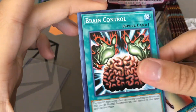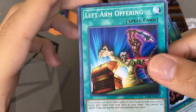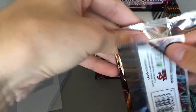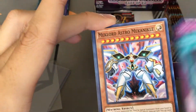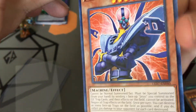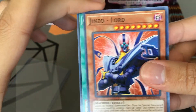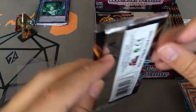Reboot, Mind Control, Brain Control, Left Arm Offering, and Psychic Mega Cyber. The art on some of these cards is really freaking good. Metal Reflect Slime, Mech Lord Fortress, Mech Lord Astro Mechanical, Jinzo Lord — a new Jinzo card for us! And Cyber Energy Shockwave. The Jinzo deck might be coming, everyone.